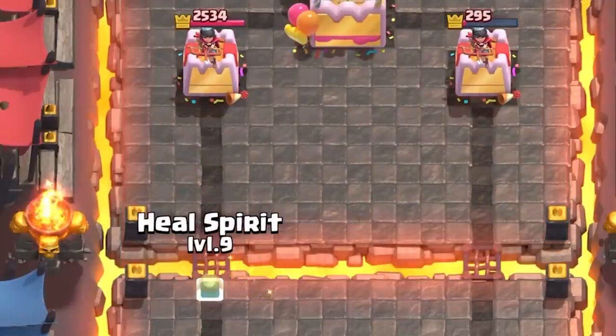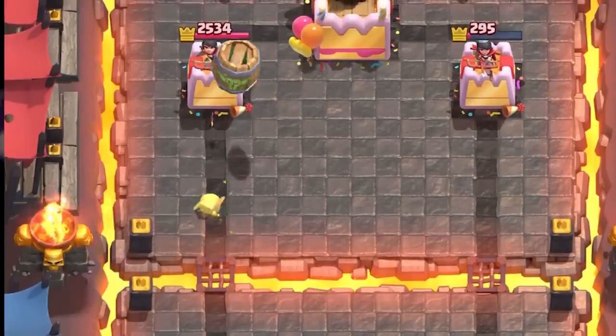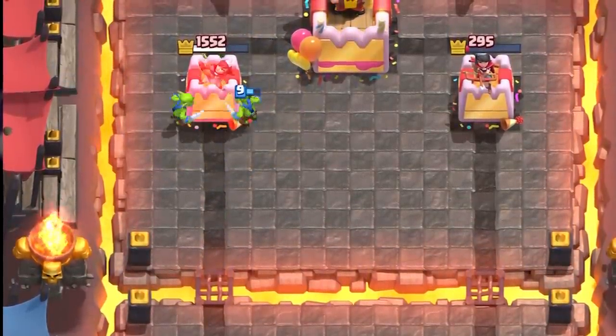And now it's splashed onto the Minion Horde. You just have to zap or snowball the Horde and it just takes them out. You can even use the HEAL spirit like you do with the Ice Spirit — play the HEAL spirit at the bridge then cast Goblin Barrel. It'll tank the Princess Tower and then heal your Goblins.